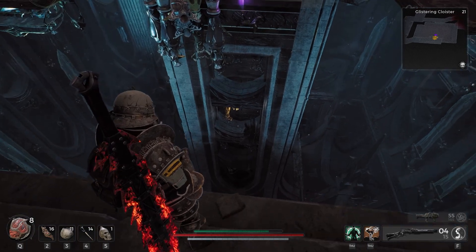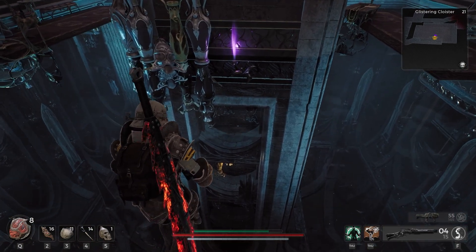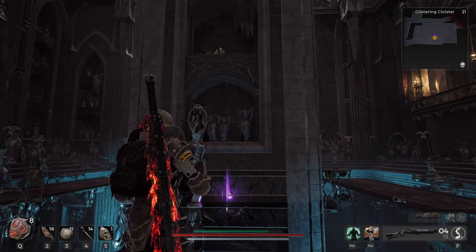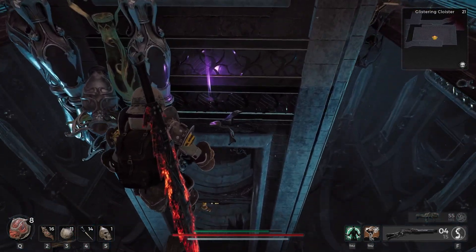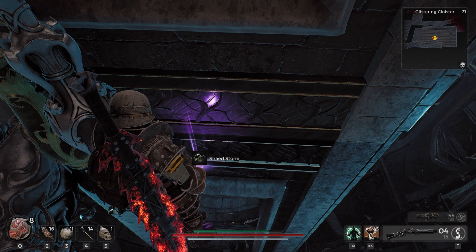So we shot the vase where it appeared on here. We have the first level right there, and we shot at the second level, and down drops our Shaed Stone.